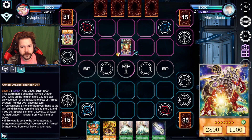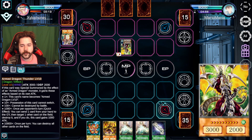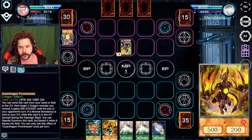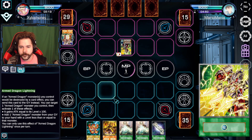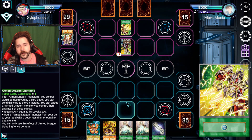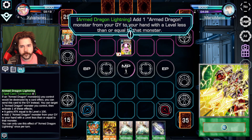That lets you start your level 3 or 7 to discard off this. Select the card to add to the hand — either would be a good choice. Get another level 7 out. Send that level 7 out — you get the main play and, of course, a spell card to go with it. I'm going to get Armed Dragon Lightning.